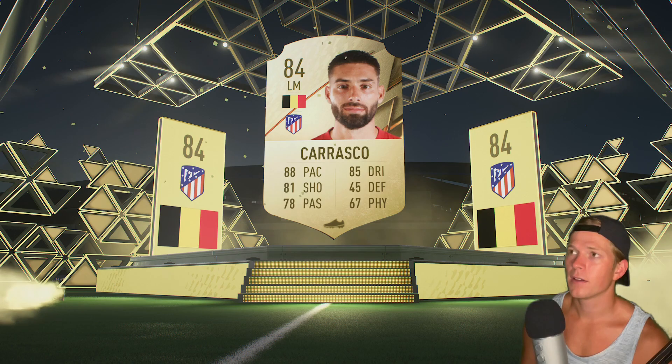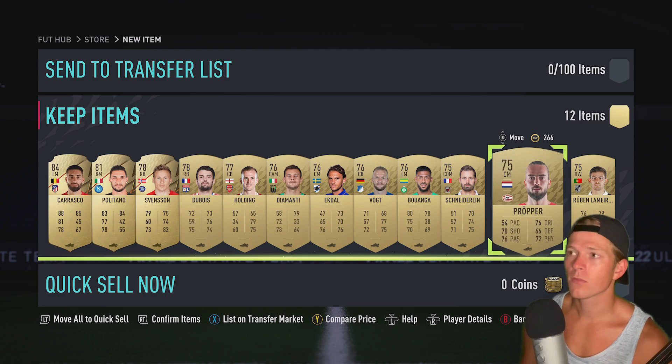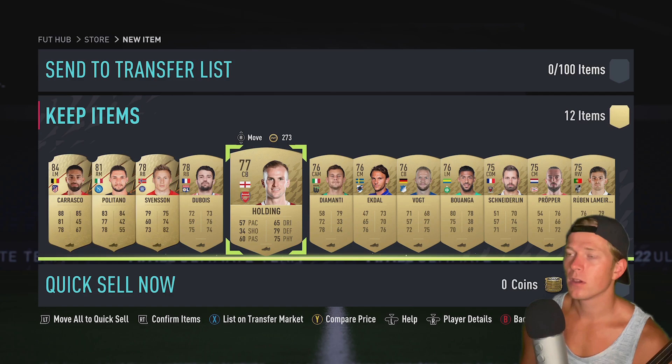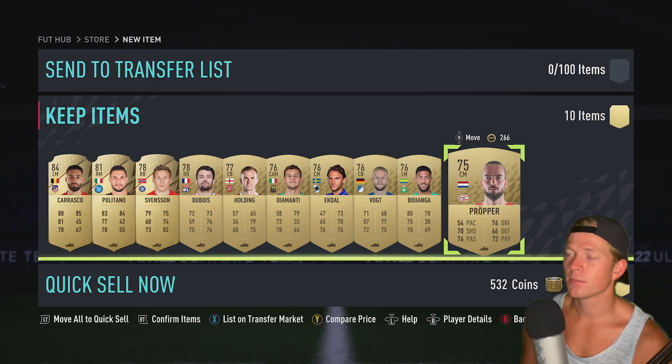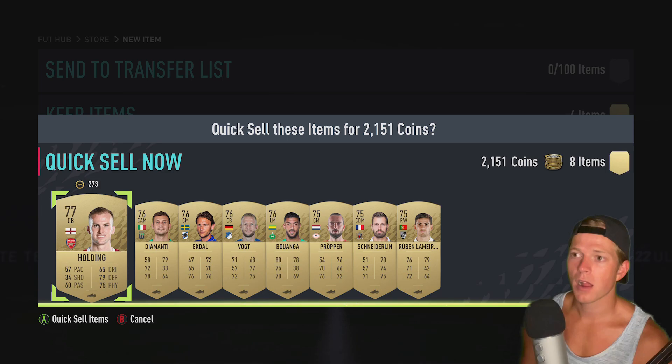Oh nice, we got Carrasco — 84! We're getting a ton of mids. I could probably dump a lot of these players and just get some coins back.